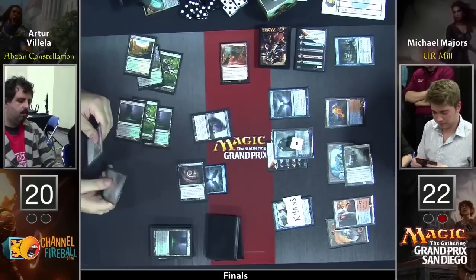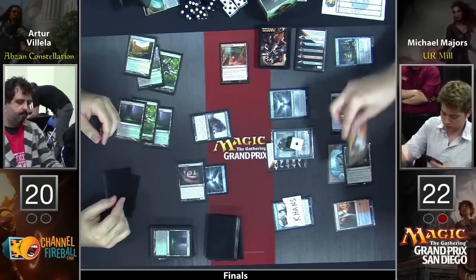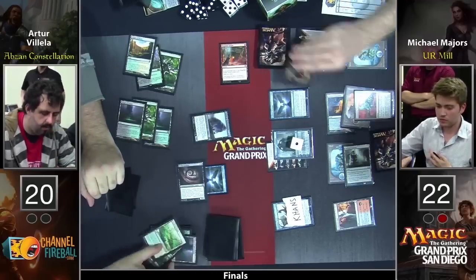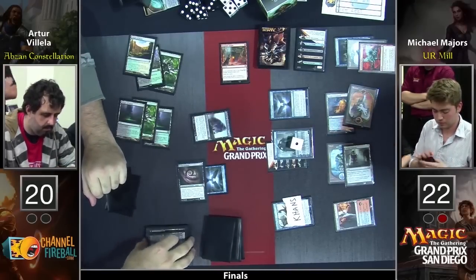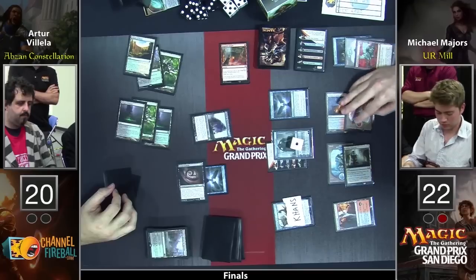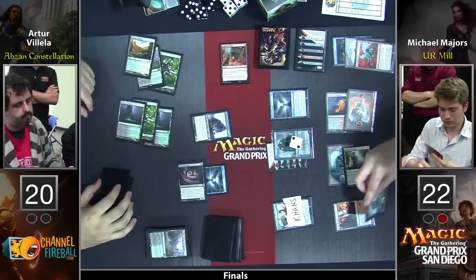This is just adding up quite quickly, especially given that Arturo just doesn't have a reasonable clock on Majors. Arturo's best-case scenario is that he survives this turn, untaps, and gets to cast Banishing Light on the Tutelage that's in play. But Michael Majors just drew seven cards this turn — one on his draw step, one off the Siege, three off the Cruise, two off Tormenting Voice. Of course he's going to find more card draw, a Negate, another Tutelage, or something. He did have to discard some cards, but he's going to basically filter to the good stuff.